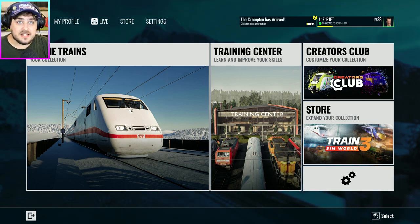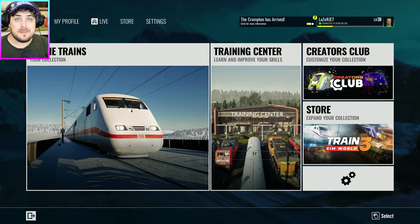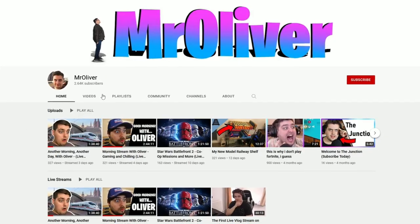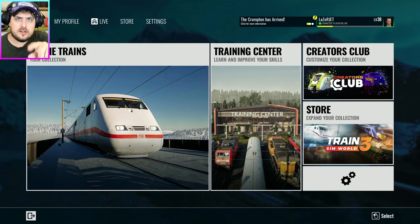So what we're going to do in today's video is basically a test. I just want to get a train, drive it, and get to know if the controls are all the same. I'm going to be using my Rail Driver control panel as well. I'm so excited but a bit nervous — I really want this to be a good game. This is just my opinion, and my opinion is completely irrelevant. Everyone's entitled to their own opinion. Before we get into it, make sure you click that subscribe button, turn the bell notification on, and check out my second channel — link is in the description below.